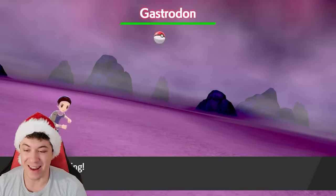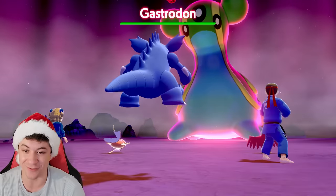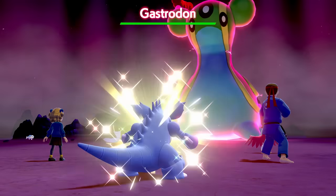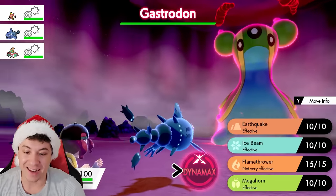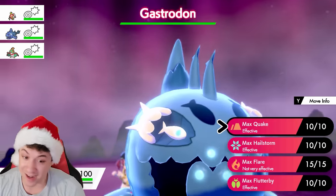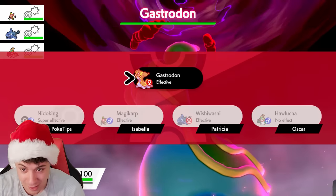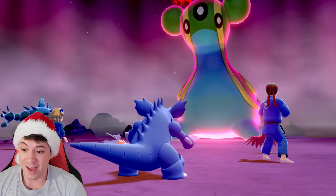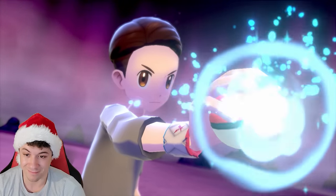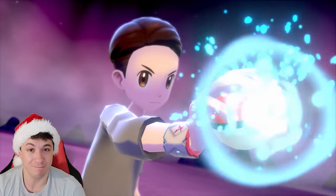You know what we have to do — we have to try Dynamaxing these Kanto Pokemon. Come on out, Nidoking. And there it is, floating up in the air once again. It has the Dynamax option, but I know this is not going to turn out well. Let's try going for Max Quake. And... yeah, it just stays like this. Work in progress, guys.